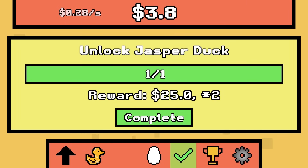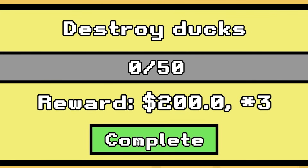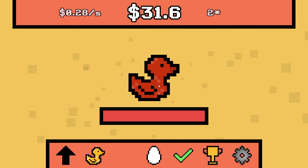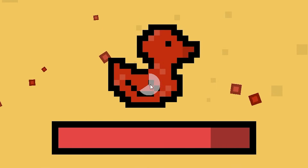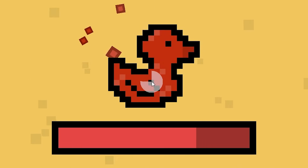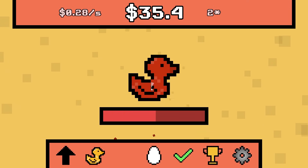We complete the quest — awesome. Destroy 50 ducks, get $200. We also have a two times multiplier and a Jasper duck. Oh my gosh, it has so much health. I think I'm going to be clicking this for a while — my finger might actually hurt. I might actually use my auto clicker, even though there's a really long cooldown to click.